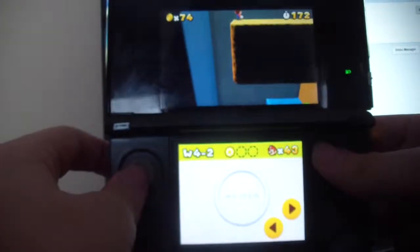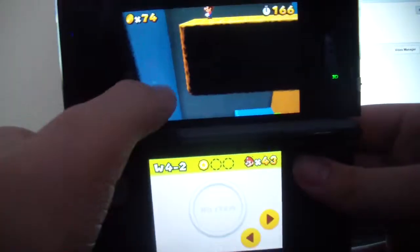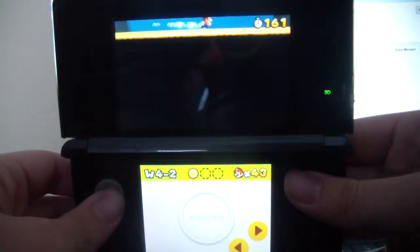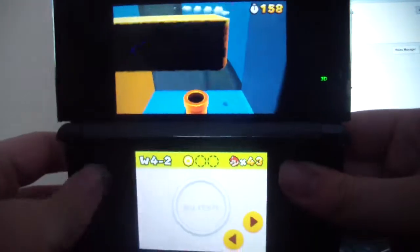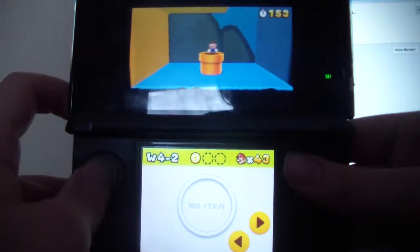So we're finally up. Before the warp pipe, you want to get up here, right to where I am right now. And then you want to do a little run to this orange warp pipe, which I discovered myself, by the way. Then you go in it.